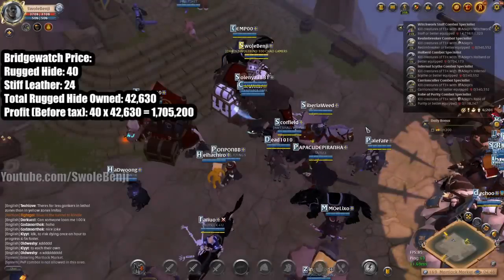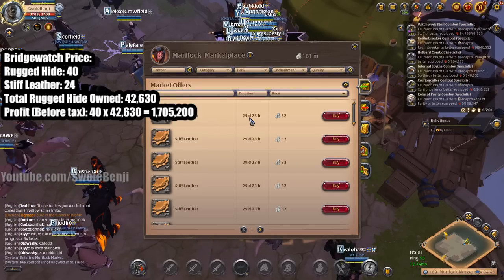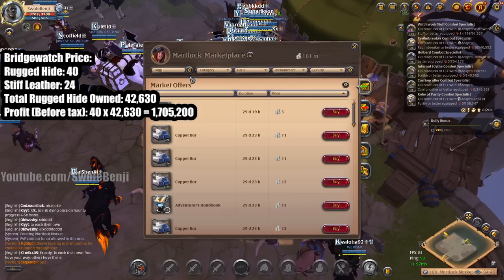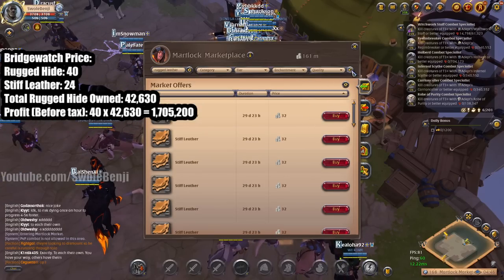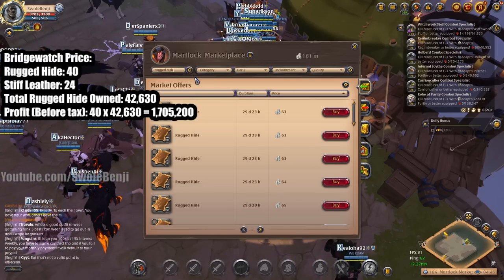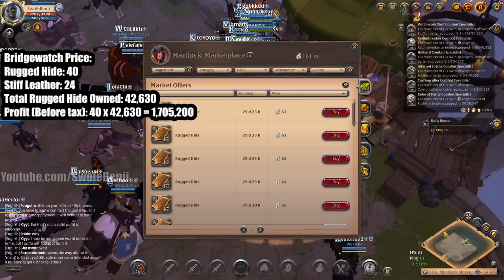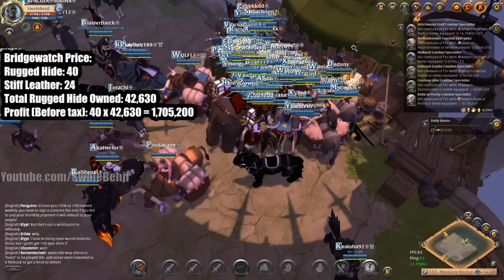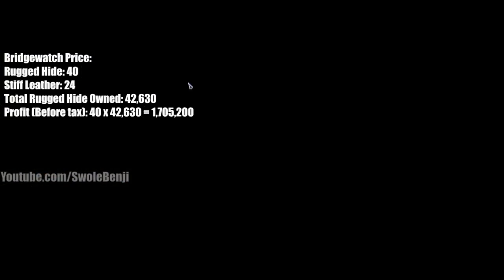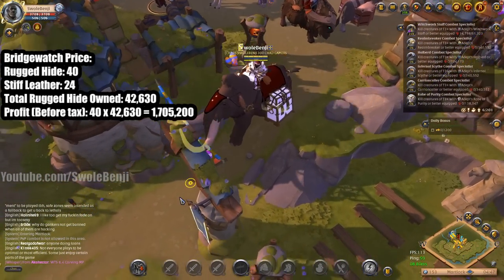Easter was just never good during my childhood. Stiff leather here is 32 - that's pretty good, actually better than Bridge Watch for some reason. That's odd. What about rugged hide? Tier 2 - not rugged leather but rugged hide - so that's why it wasn't showing up. Transporting here and selling it raw is actually a decent deal. There's too much math involved now - we're going to refine it anyway since that was supposed to be what the video was about.